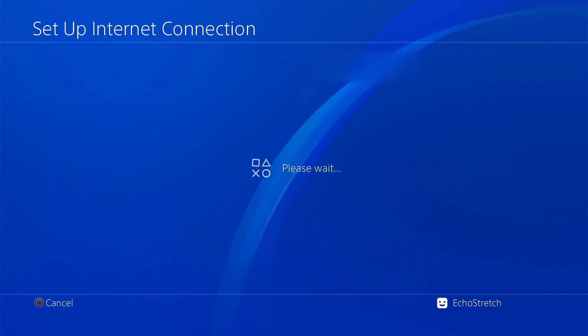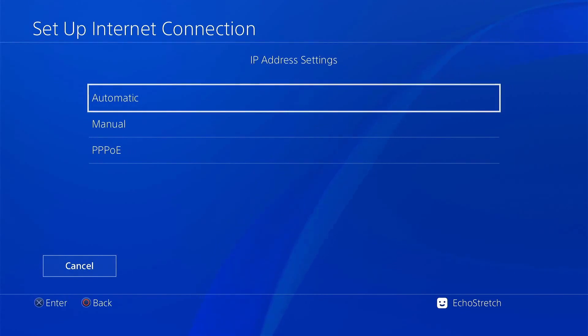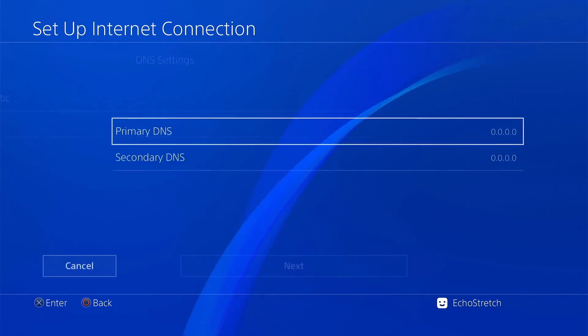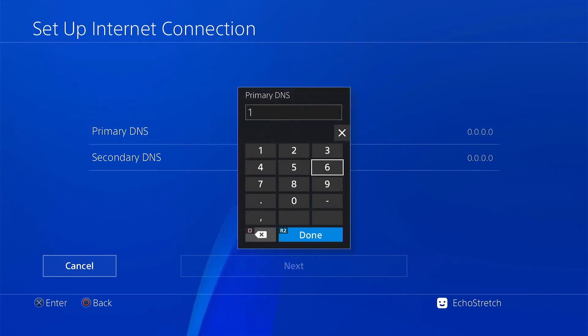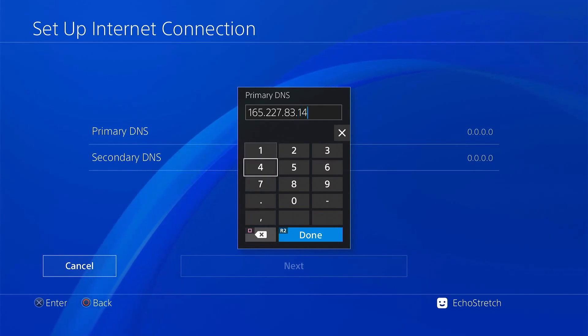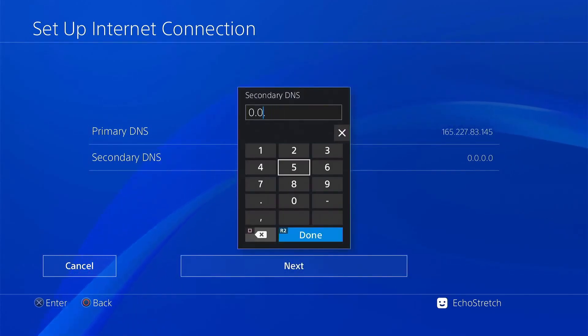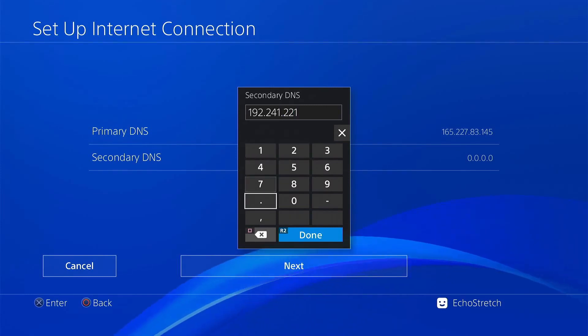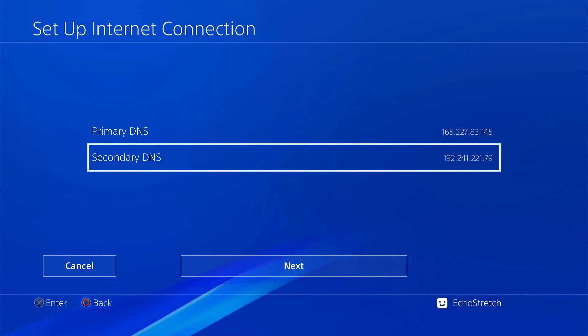Go ahead and put in your password and hit OK. Now you may get a message that the system update is downloaded — don't worry about it, we're going to be done here before that is done. Go ahead and hit automatic, do not specify, and for DNS we're going to go with manual. Primary DNS will be 165.227.83.145 and our secondary will be 192.241.221.79. I'll leave them up on the screen for a moment so you can jot them down, or you can hit the pause button.